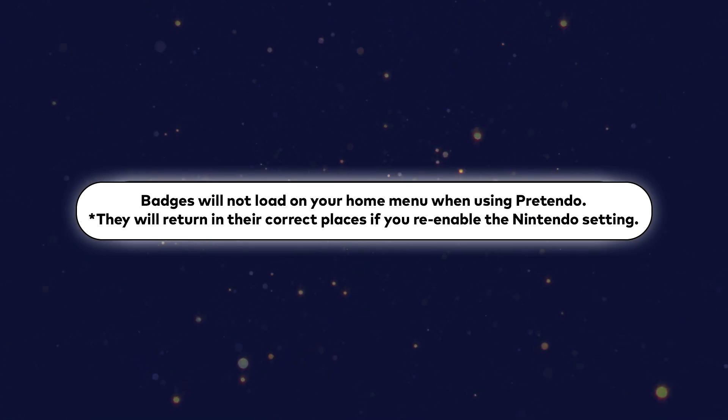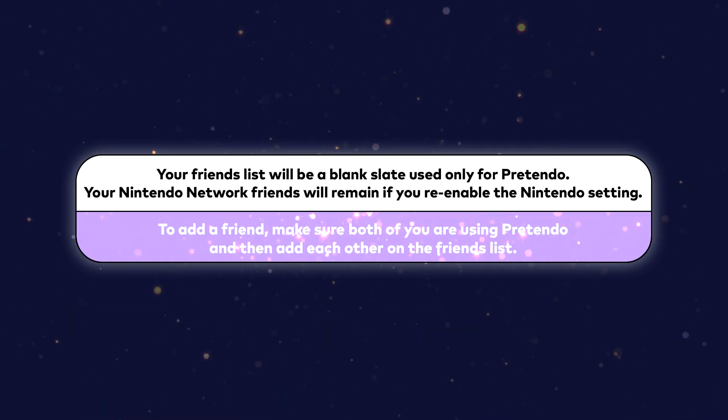The badges will not show up on your home screen because badges are not supported by the Pretendo service. Lastly, your friends list will be completely white, so if you want to add somebody, make sure to add them on the Pretendo network.